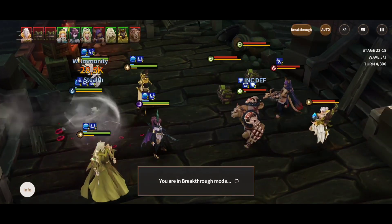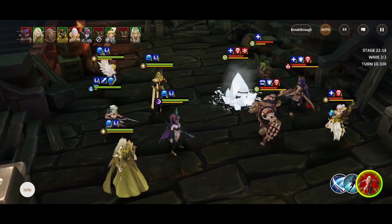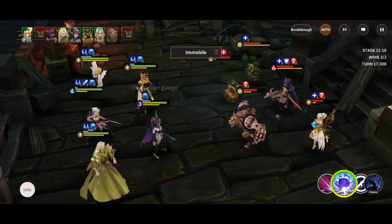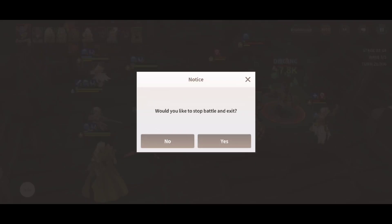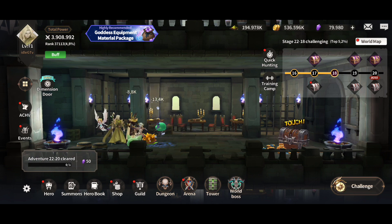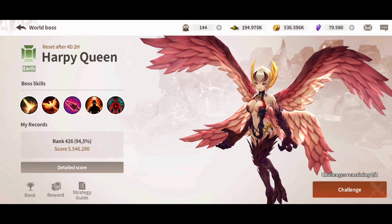When you do not want to go forward, you just need to click breakthrough and it will automatically stop at the end of the stage. This is what you want to do whenever you want to try something else, or you can just quit. Besides the challenge and the campaign mode, you're going to have the world boss, which you can try twice daily.